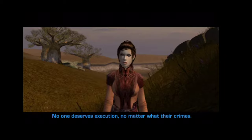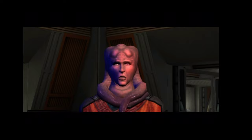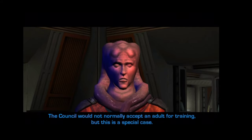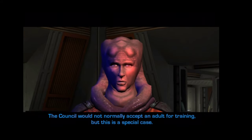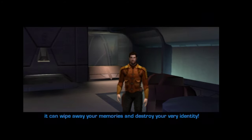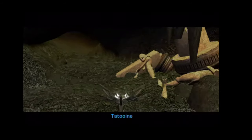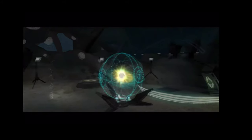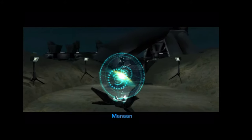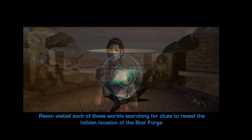The Jedi believe in not executing anyone, so we're going to go through some cutscenes — basically a montage of all the scenes we went through before. If you spent time early on in the game talking to your characters, you would have learned all about the different things that let you piece together the puzzle that something is important about your character.